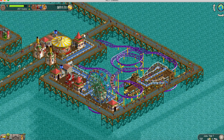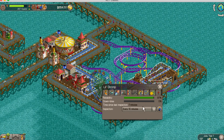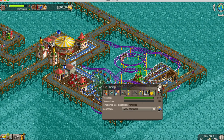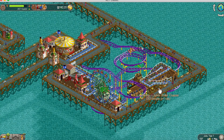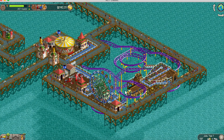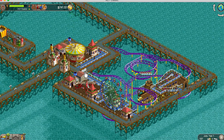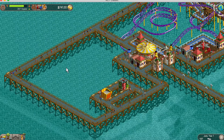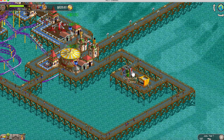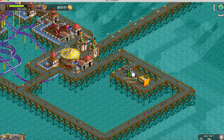Right now I just have one mechanic - I might get a second soon. Especially since the coaster is coming into the station a little fast, I set inspection every 10 minutes just in case there's a brake failure. I didn't really have room to do a brake run. And then I'm just starting to do my little food court over here. I prefer to kind of create a little bump-out wherever I put my food and drink.